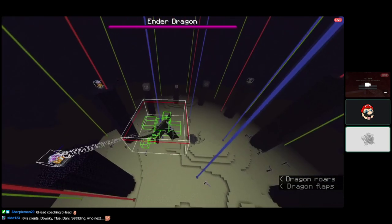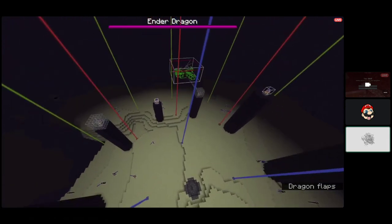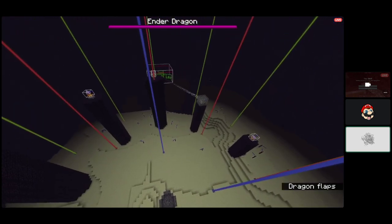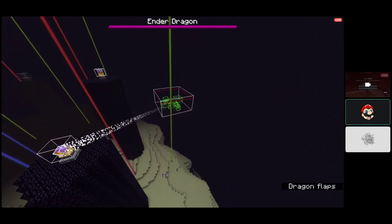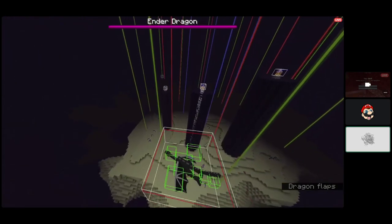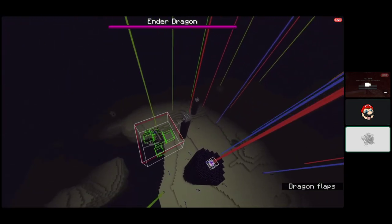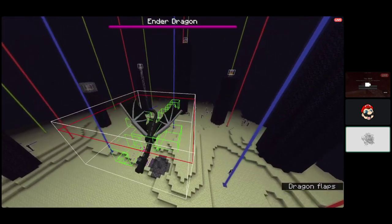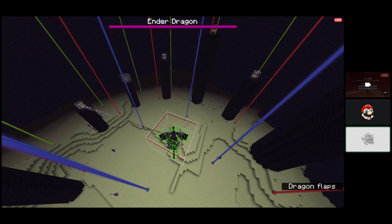Once it's finished going around a node it'll swap phases and choose one of three options: normal phase again where it'll go around another node; strafing phase, otherwise known as the fireball phase; or perch approach. When it goes into strafing phase it needs to fireball the player — it can't swap out of strafing until it fireballs.